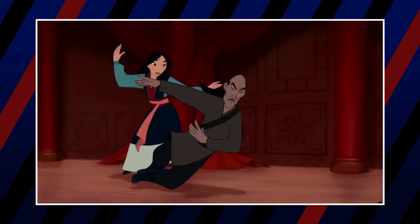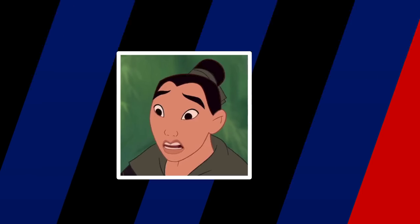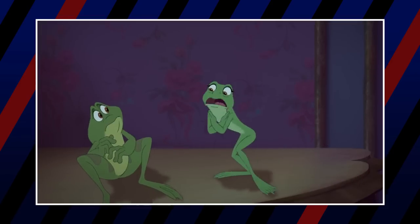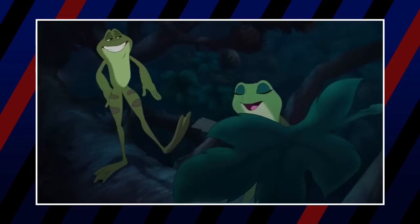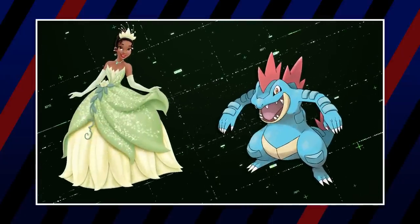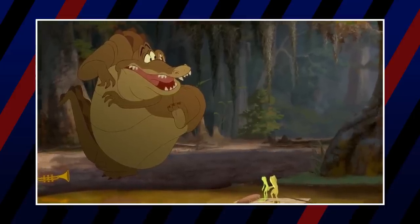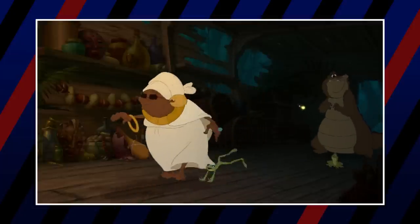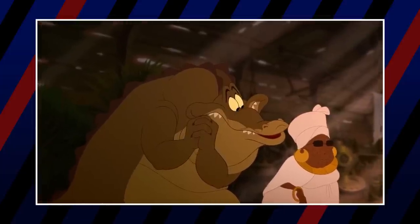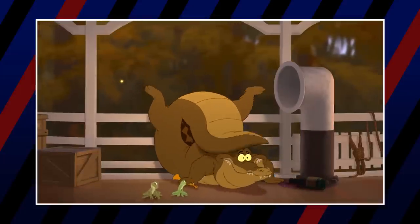Mulan is very intelligent, and we think she'd make a great Pokémon trainer — she has the team to prove it. Next is Tiana from The Princess and the Frog. Tiana's first two Pokémon are Froakie and Politoed, obvious representations of herself and Naveen when they're turned into frogs — also some of the most recognizable frog Pokémon that still visually resemble the frogs from the film. Next is Feraligatr, chosen to represent Louis, the jazzy alligator who joins Tiana and Naveen — a big, strong gator who, much like Feraligatr, can command a room simply by walking in.